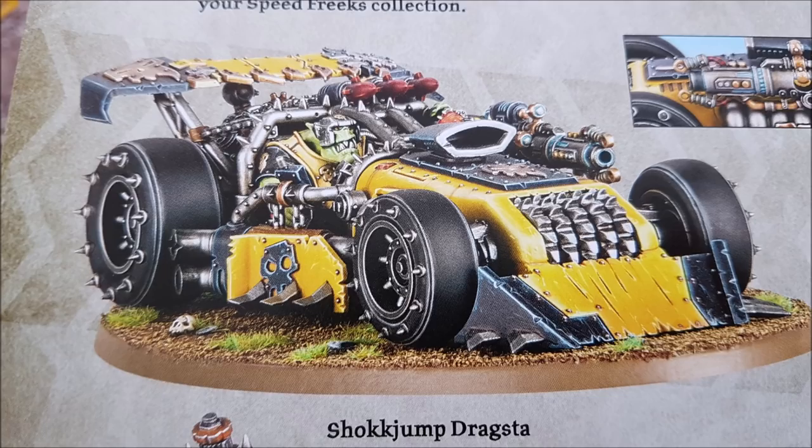So what does the Shock Jump Dragster do? It's got three types of attacks. It's got saw blades at the front — strength six, AP minus one, one damage — with four attacks hitting on fours. It's also got two guns: one is a rocket launcher, assault one, strength eight, AP minus two, three damage, 24-inch range, hitting on a five, so it's not going to hit very much — it's an Ork.